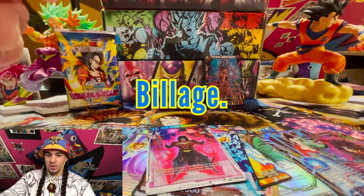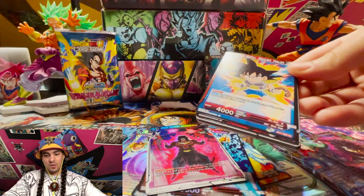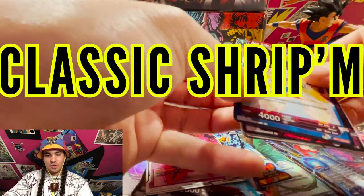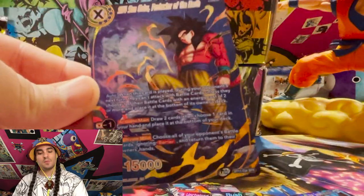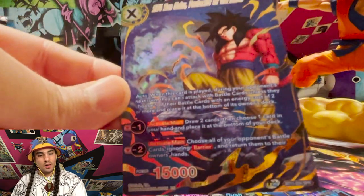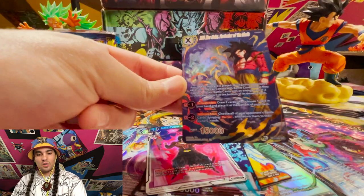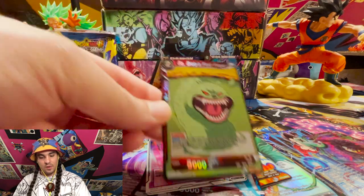Let's see what's next — oh, SPR SS4 Goku! This card is amazing, highly underplayed. I think this is a two-of in every blue deck because if you go to turn five and you're able to drop this guy, you just slow everything down. So those are our two specials. We also got a foil red Broly — hype hype hype!